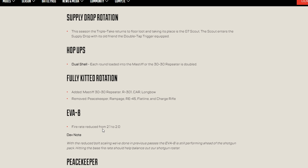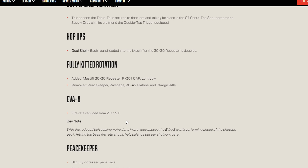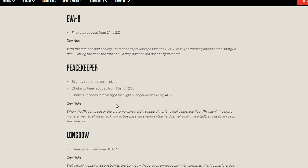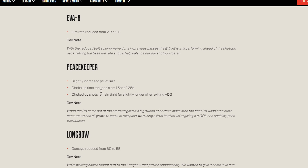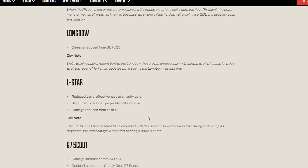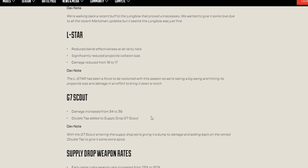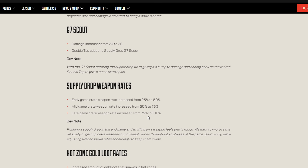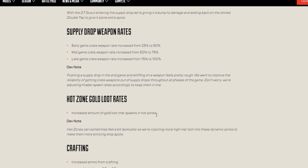The supply drop rotation includes the G7 Scout. The Dual Shell hop-up now lets you load two shells instead of one for a faster reload. The Mastiff, 3030, R-301, CAR, and Longbow have been added as gold weapons. The PK, Rampage, RE-45, Flatline, and Charged Rifle have been removed from the gold weapon pool. The EVA-8 has been nerfed with a slightly slower rate of fire, while the Peacekeeper received a pellet size increase as a small buff. The Longbow and L-Star have both been nerfed. The G7 Scout has been buffed and now has Double Tap added.